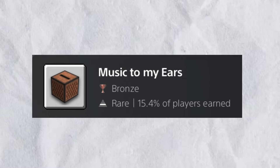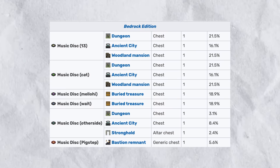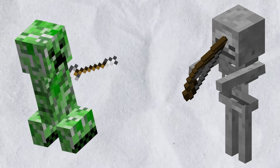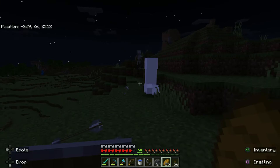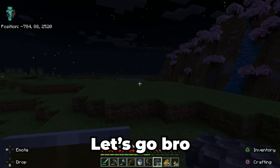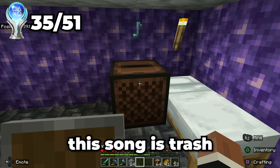The next trophy is music to my ears, which requires me to play a music disc in a jukebox. The only problem is that music discs are super hard to find in chests. But there's one more thing you can do, and that's to get a skeleton to shoot and kill a creeper. This took me a few tries, but eventually I was able to get it. Music to my ears. But I'm not even going to lie, this song is trash.